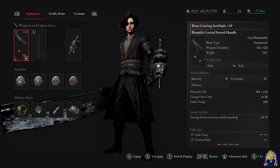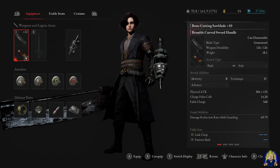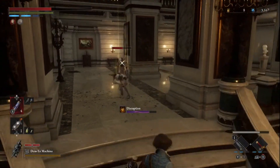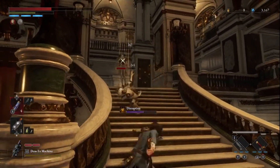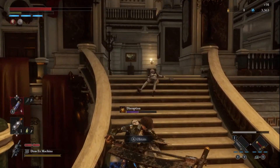The weapon used for this build is a combination of the Bone-Cutting Sawblade and Bramble Curveblade Sword Handle, with both being available by Area 5, which is about 8 hours or so into the game. The Sawblade Slasher focuses on dealing steady stagger damage by charging a heavy attack from far away and leaping toward the enemy to deal full stagger damage without the risk of getting hit during the charge up.